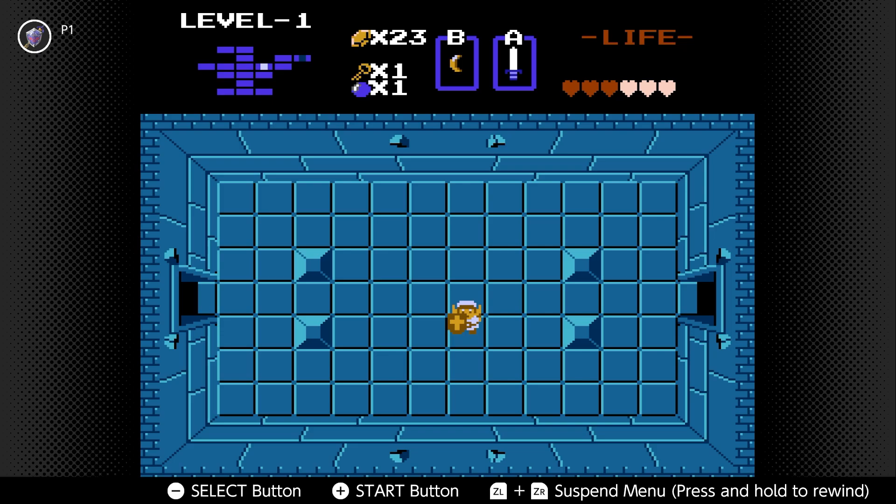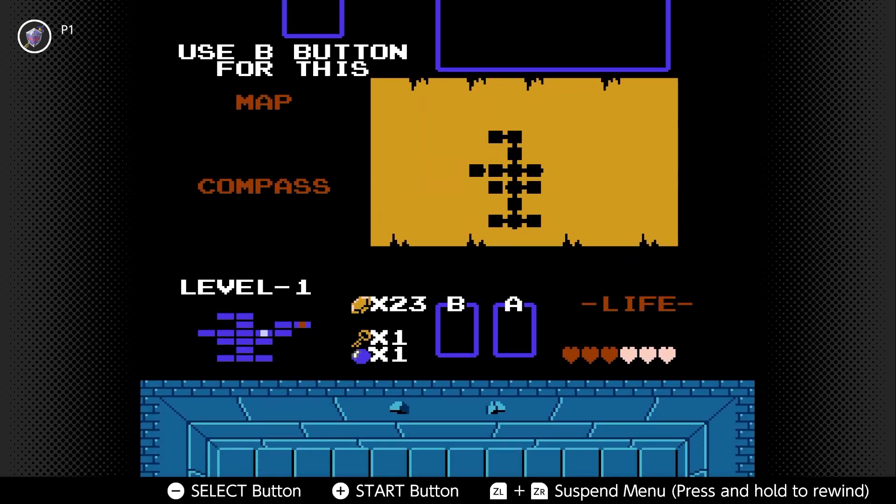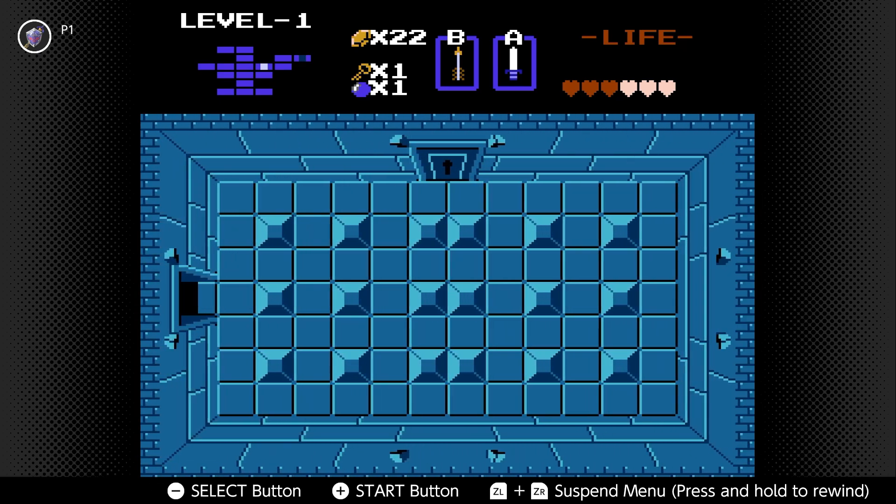This is kind of the second item of the dungeon, if you want to consider it that. I think this is a pretty helpful item. The other item we got is obviously the Bow, which we can now use. One important thing to note: we have the Arrow, but you might notice we don't have a count of them, because if we fire it, it uses Rupees. I don't know why, but it does — I guess they just felt like, let's just make the player use Rupees.